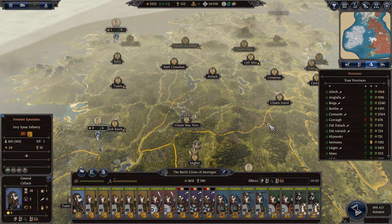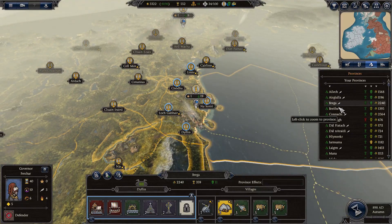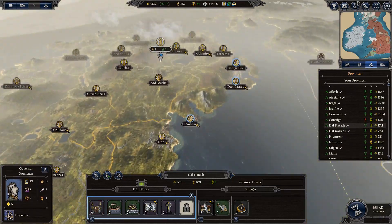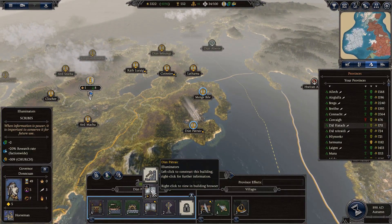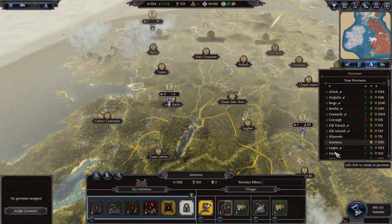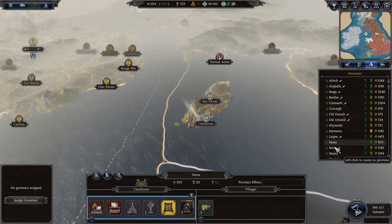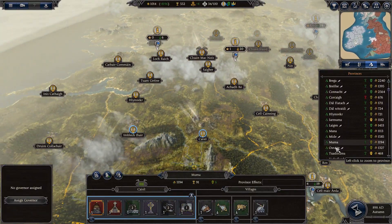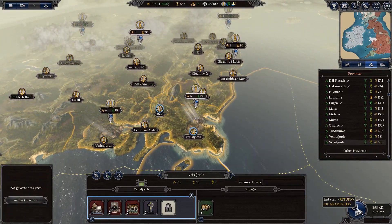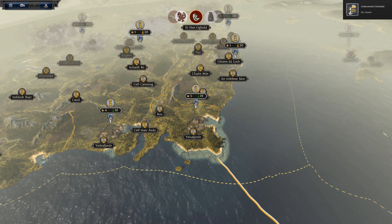We're just going to breeze through a couple of turns, make sure that our economy is booming, and also making sure that we get one of those scribe buildings in every province. They're really going to help us in buffing our research rate — that goes up to 20%. Achievement Unlocked: My Ireland.